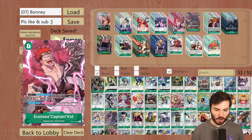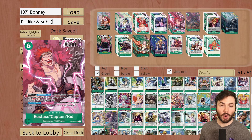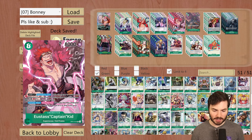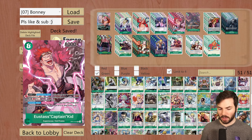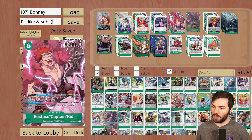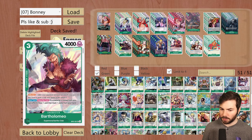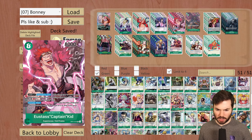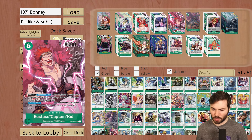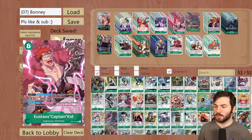The Kid I've been talking about from OP01 is an 8-cost Supernova. It costs one Dawn on your opponent's turn: if this character is rested, your opponent cannot attack anything other than characters named Eustace Captain Kidd. Activate main, once per turn: you may rest this character and play one character card with a cost of 3 or less from your hand. On 9 Dawn, you throw this down, use its ability to put out a blocker like Rosinante, put the 1 Dawn underneath Captain Kidd, and your opponent has to swing into an 8k body — essentially making your leader 8k.